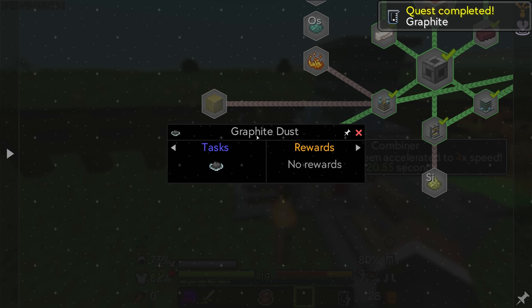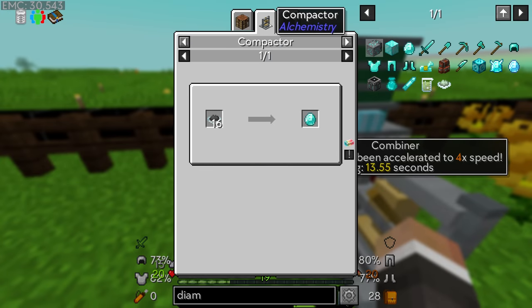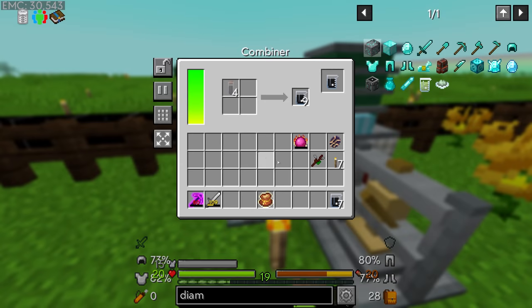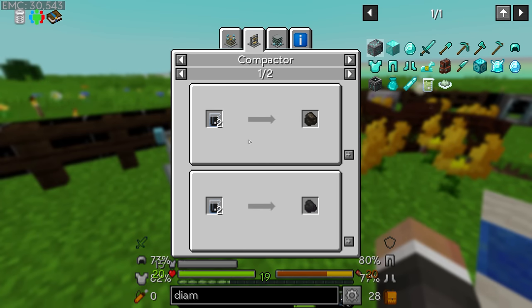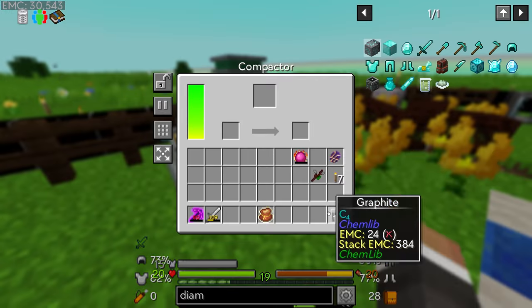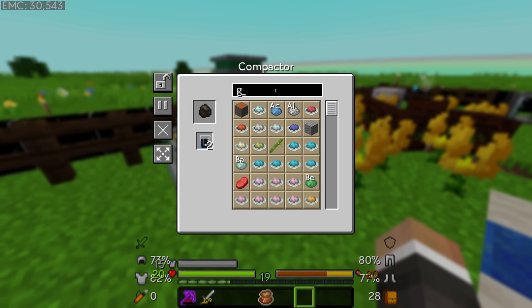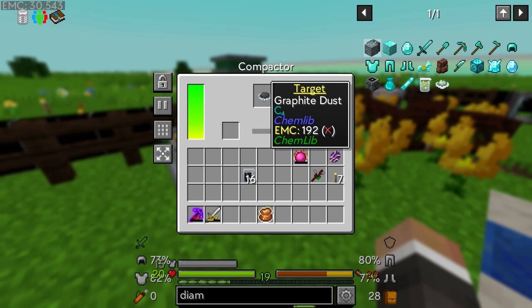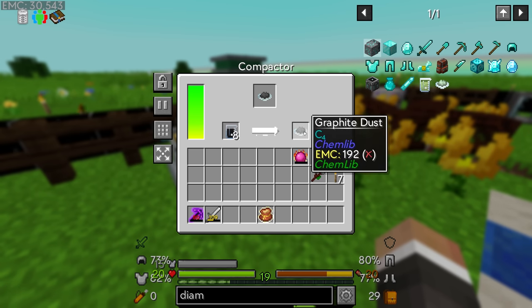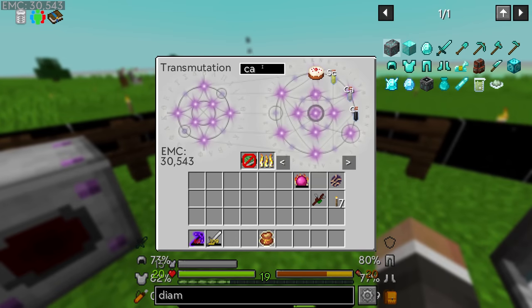Once we have at least one graphite that quest is going to complete. The process is: take the graphite, turn it into graphite dust, and then we can turn 16 graphite dust into one diamond — and diamonds do have an EMC value. Once we have 16 graphite we put it into the compactor. The problem with the compactor is it can also make coal and charcoal from graphite, so we have to open recipe selection, type in graphite, select graphite dust, and click lock recipe.